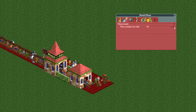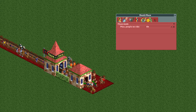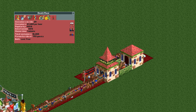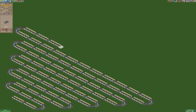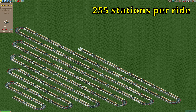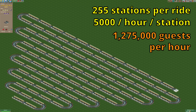The one-tile death maze can also reach roughly the same throughput as the maze capacity limit was raised to 64 in OpenRCT2, though even with an unending stream of guests you only get about 40 guests in the maze simultaneously. With the increased limits of the new save format you can now have up to 255 stations per ride in OpenRCT2, allowing much higher throughputs. If you somehow achieved 5,000 guests per hour on every station, that would be a total of 1.275 million guests per hour — though no computer could likely run that.